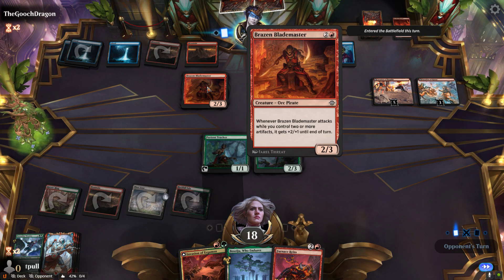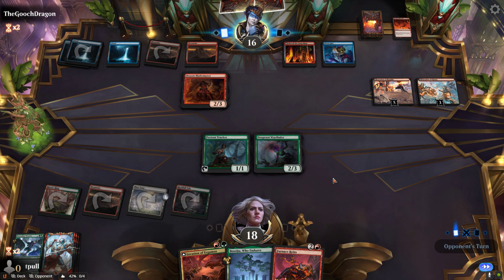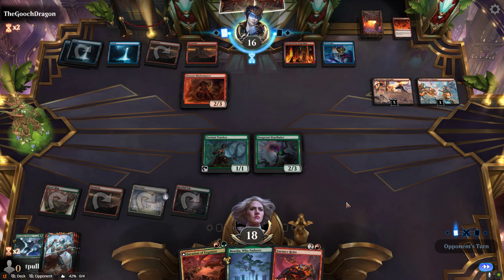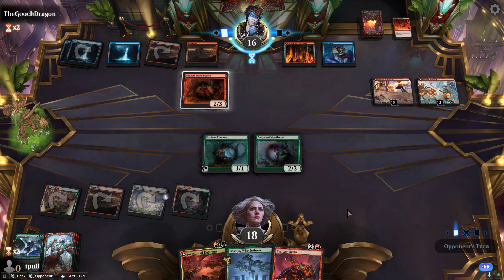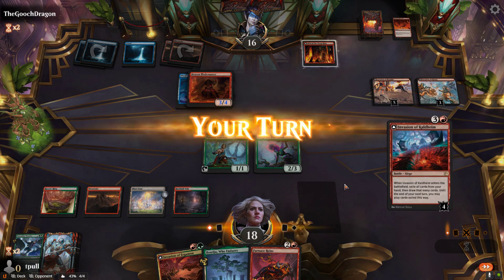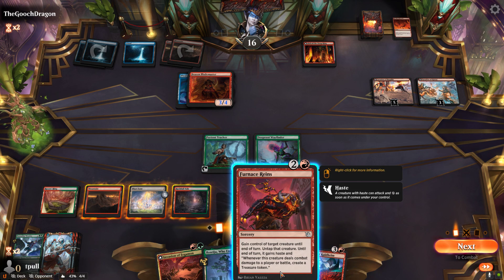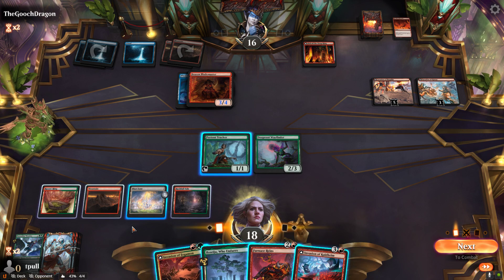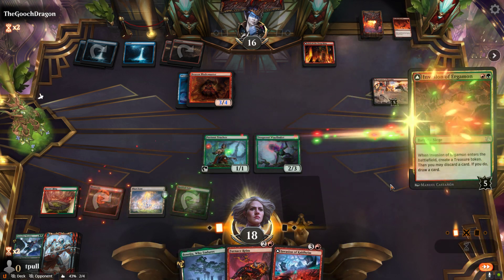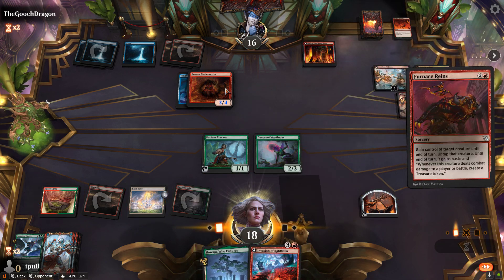My hope is that they equip this, because then we get to use it with Furnace Rains. I could use one more land by now. They do equip it — excellent. Invasion of Kaldheim: exile all the cards and draw. This creates a treasure token. I don't want to discard a card, so I'm going to use the treasure to cast Furnace Rains. We use the one treasure.